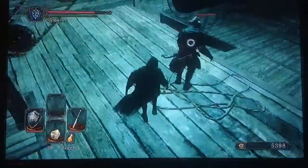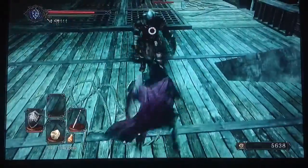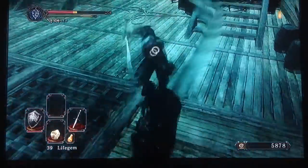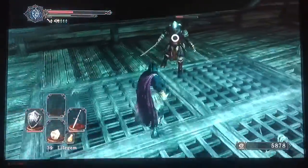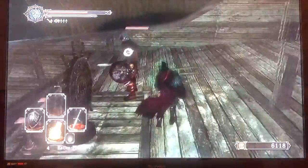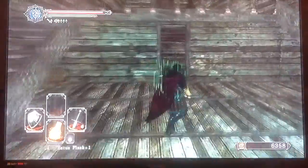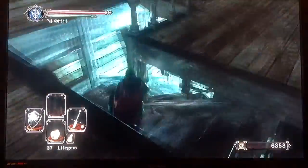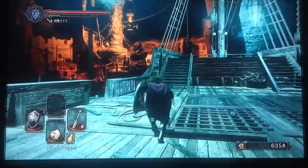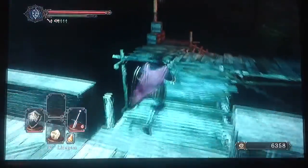I'm going to quickly get a backstab on this guy. Come on, let's do this! Using an effigy - run up here, double hit that guy and we're all good. Just going to use another effigy. And that is where the Flexile Sentry is down there. We're going to claim the loot I missed up here - a Varangian Shield, not bad. We'll sell it to Gavlan when we next meet him.